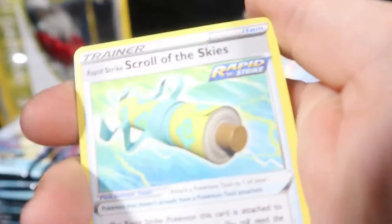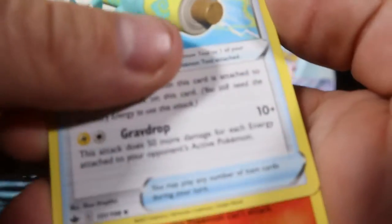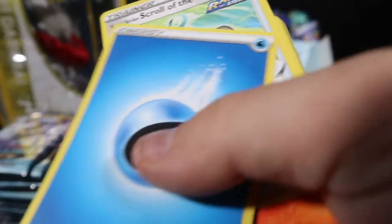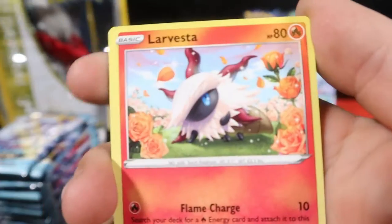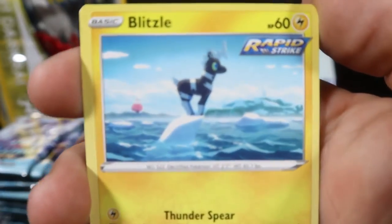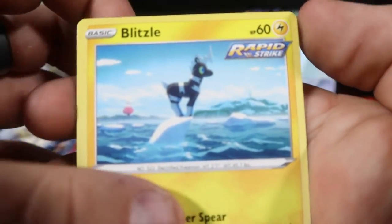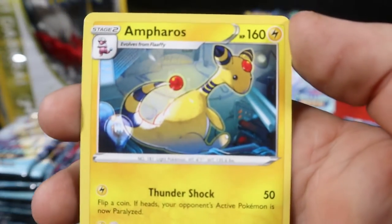With a Water energy, Scroll of the Skies, Raboot, Porygon 2, Lavesta, Delibird, Deerling, Aron, Blitzle, Furfrou Reverse, and an Ampharos as the rare.